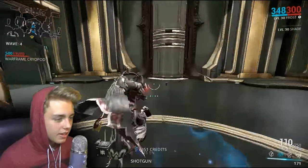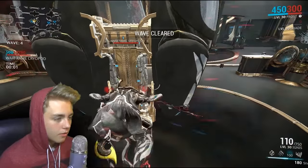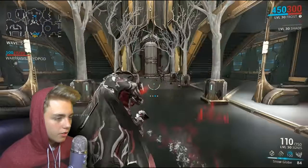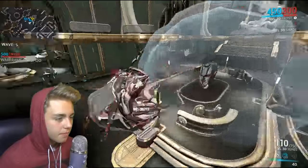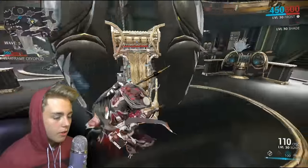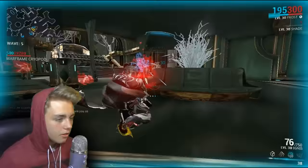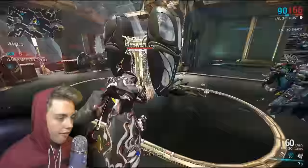Fire and ice — Ignis for the fire, Frost with the ice. I can literally just do this and they can all be frozen in time. So what I'm getting here is you can only have a certain amount of globes — I think it's five globes. Maybe five. I think I'm actually correct. I'll check the abilities tab.